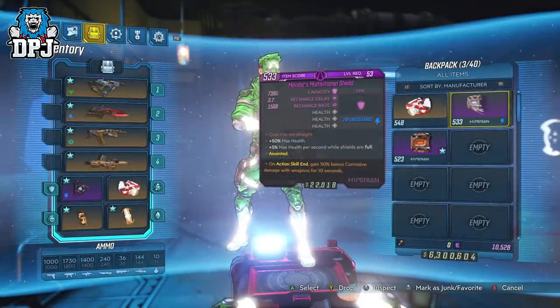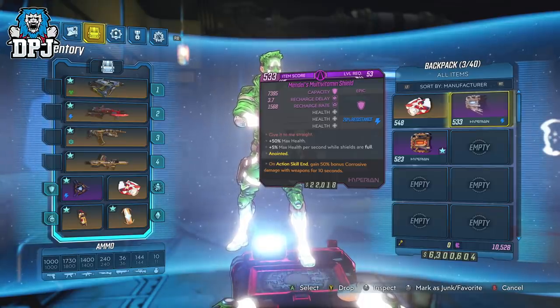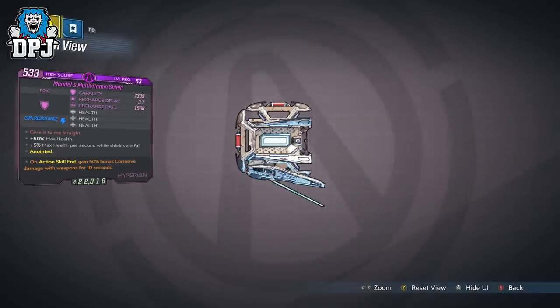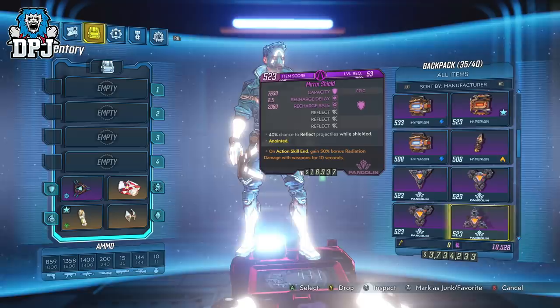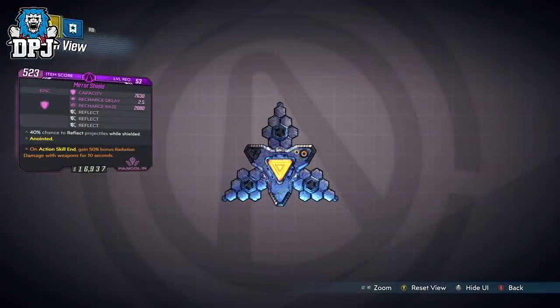Next up we have the Mendel's Multivitamin shield with the triple prefix of Health, giving you 50% plus max health as well as plus 5% max health per second while shields are full — not too bad a defence shield. Next up we have the Mirror shield with the triple prefix of Reflect: 40% chance to reflect projectiles while shielded. Although this seems decent, the legendary Recoil shield offers more in my opinion, making this one a little pointless if you have that — but if not, it's a great shield.